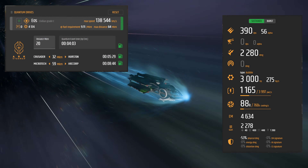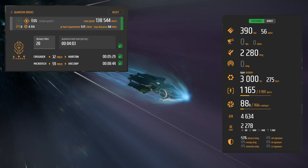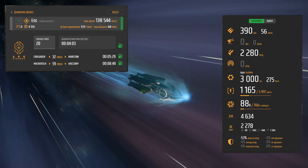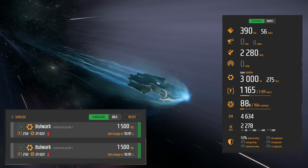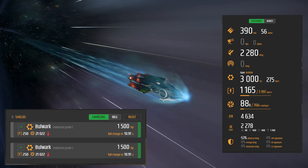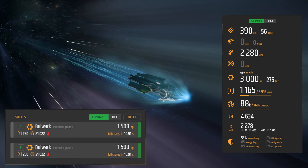The quantum drive is a size one EOS civilian grade C, with a max speed of 138,544 kilometers per second. It'll go the distance, it's just kind of slow — not very quick about it. For the shields we have two size one Bulwark industrial grade C shields, at 1,500 hit points each. It is a size one ship, so we're looking at a bubble that gives us 3,000 hit points on the full shield.